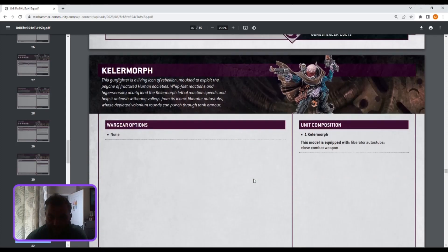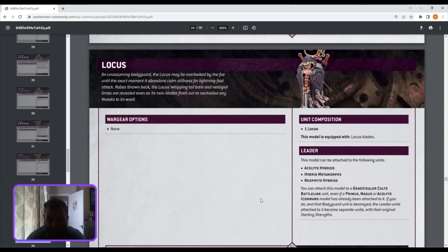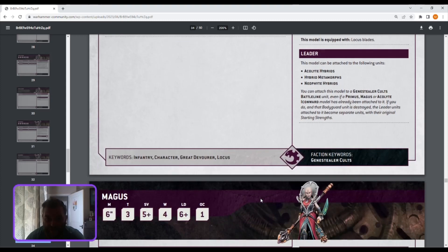The Locus has locust blades: five attacks hitting on twos, strength five, AP minus two, D3 damage — brilliant. He has a four-plus invulnerable save and fights first. Sudden Assault: while leading a unit, models in this unit have the Fight First ability. Bodyguard: while this model is leading a unit, other character models attached to that unit have feel no pain. He's now a must-have — pretty good abilities. He can go with Acolytes, Metamorphs, and Neophytes.